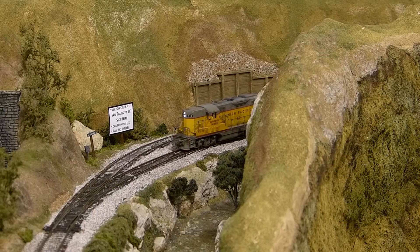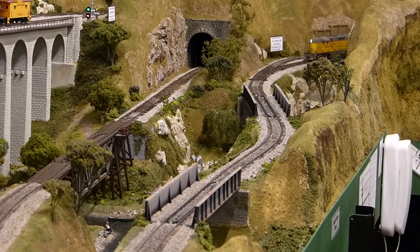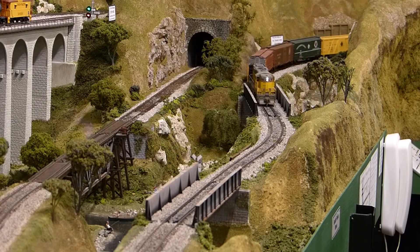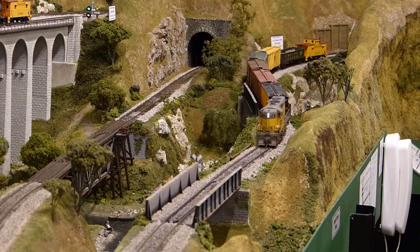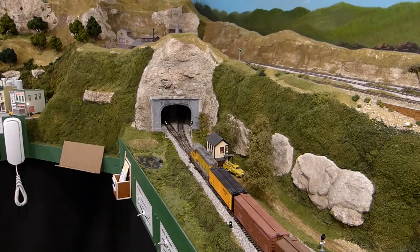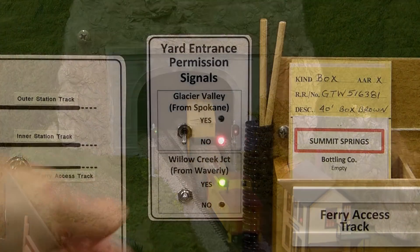No sooner had you finished your preparations than the RJ Turn arrives at Willow Creek Junction and calls for permission to proceed to Bucky's Crossing. You toggle the permission signal to green and the RJ Turn proceeds. After the RJ Turn has left the junction, you toggle the permission signal back to red to ensure that subsequent trains also stop at the junction.